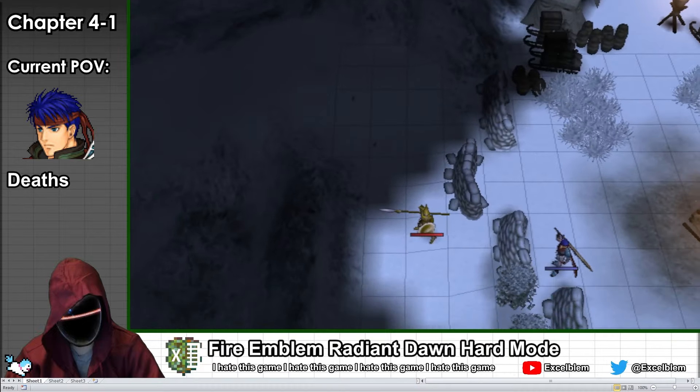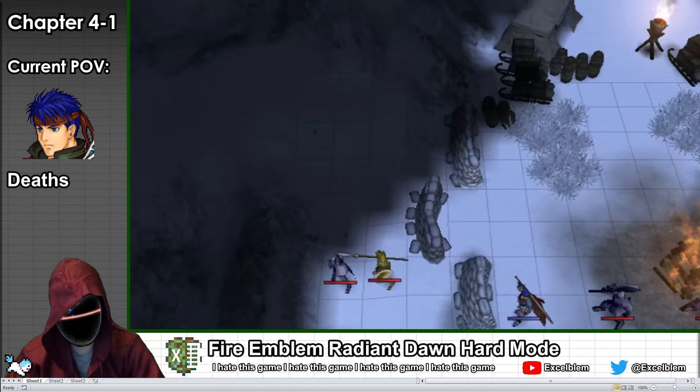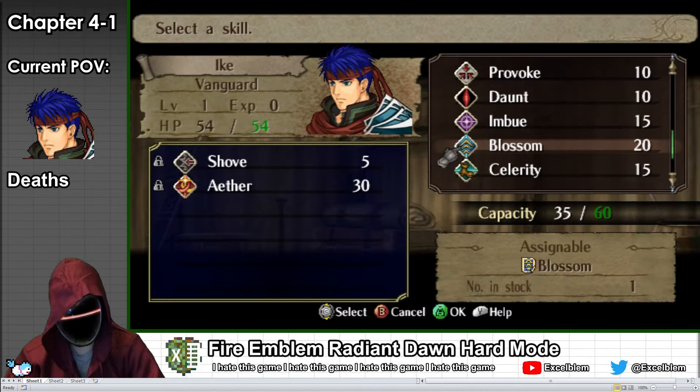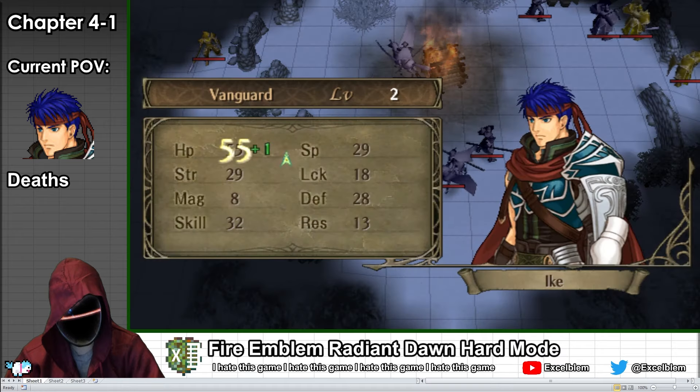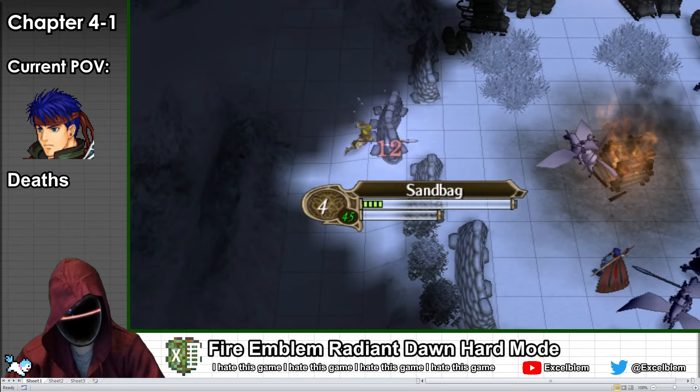I decided to use both the Greil Mercenary maps to power-level Ike, who has just recently received his tier 3 promotion. To do this, I equip him with the Blossom skill, which halves XP gain, but in exchange it re-rolls all missed stat growths for each level up, giving him many more stats per level.